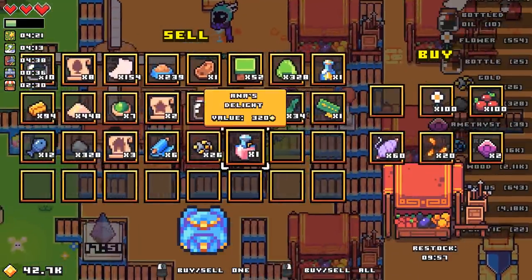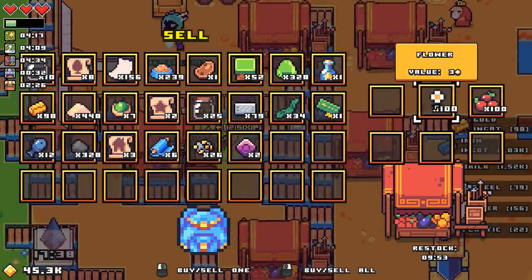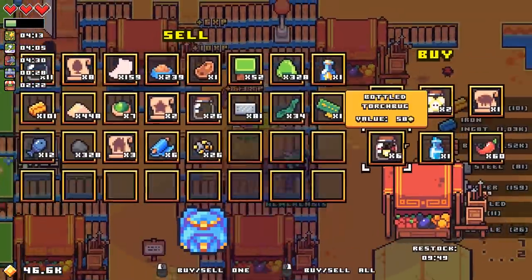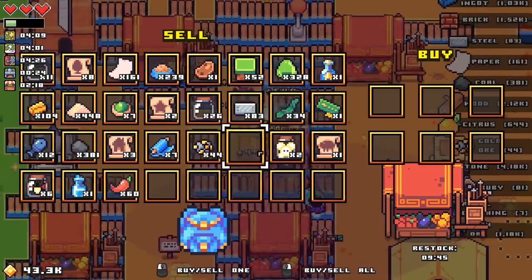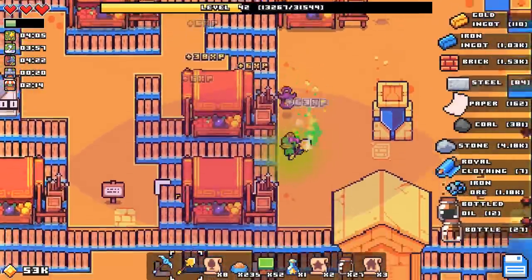Items have restocked. Thread, pumpkin seeds, amethyst, flowers — yeah, it's worth a lot. Some of these might be useful, but it's better that we just farm EXP.